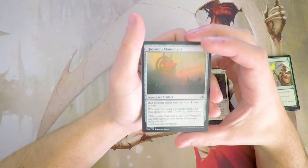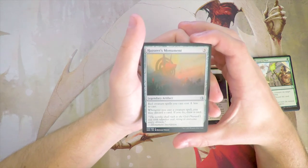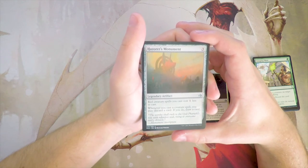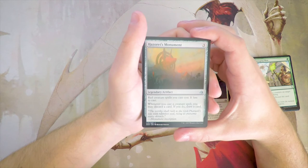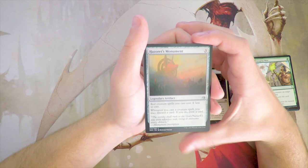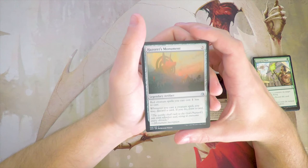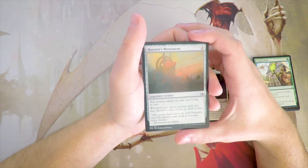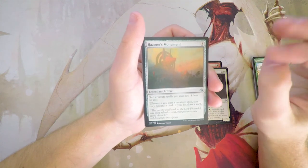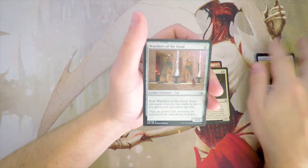Hazoret's Monument is a legendary artifact for three mana. Red creature spells you cast cost one less to cast, and whenever you cast a creature spell, you may discard a card — if you do, draw a card. This is not a bad card, but of the monuments this is one I'm not super excited about. You rummage every time you cast a creature spell, which is great, but ideally you're going to be dumping your hand pretty quickly, so this gets worse and worse as time goes on. I do like the monuments in draft — I think they're fine, not amazing — but this is not the one I'd be interested in.